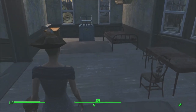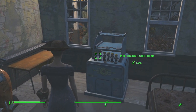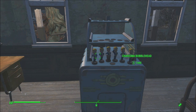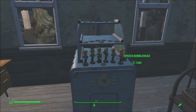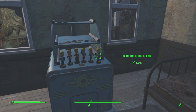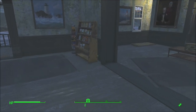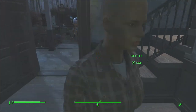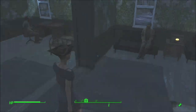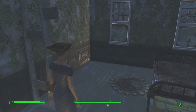I've got my bobblehead station, though I don't have that many. In first-person mode I can see: charisma, intelligence, speech, perception, repair, and medicine. So I thought I might do a video where I go and grab the rest of the bobbleheads.